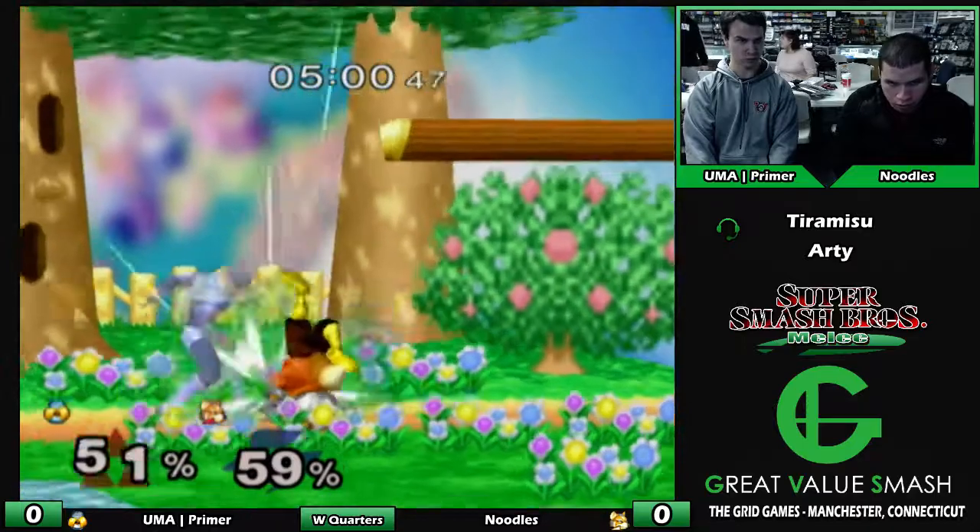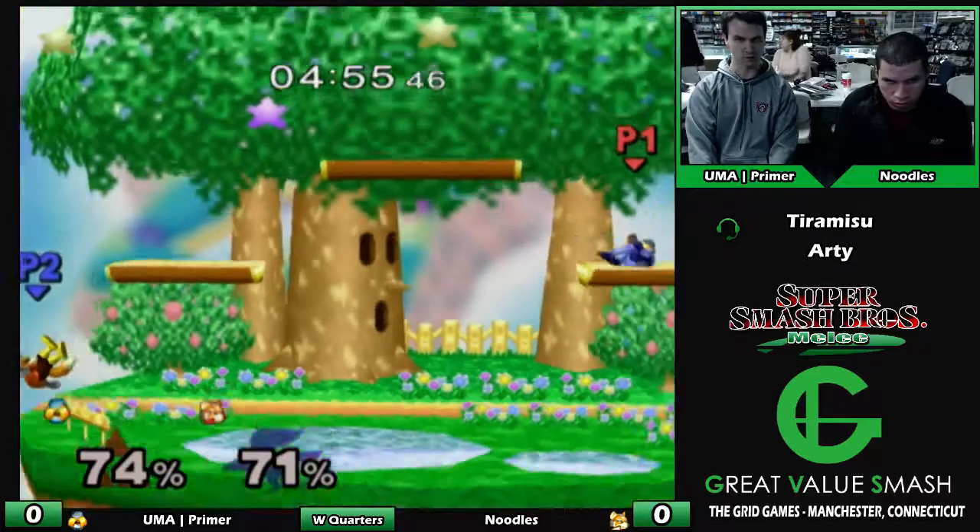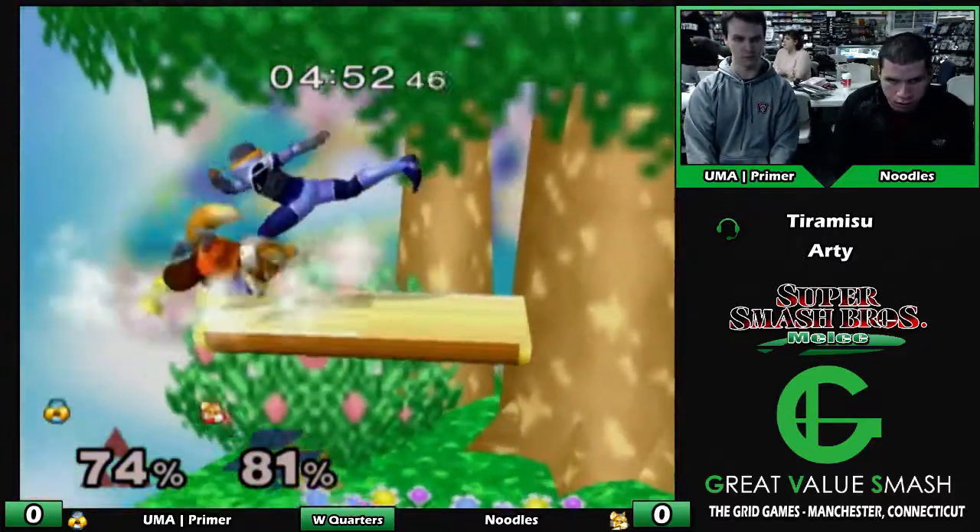It can be hard for Fox — because if Sheik lands on a platform, Fox's up air is an amazing tool. But a follow-up up air can be kind of hard to aim.